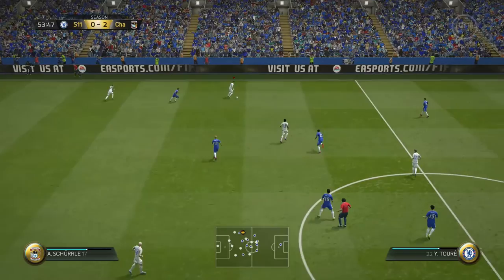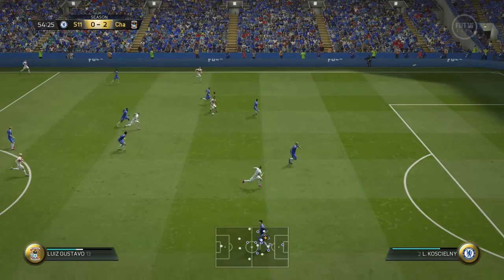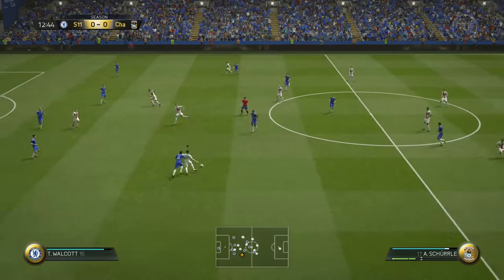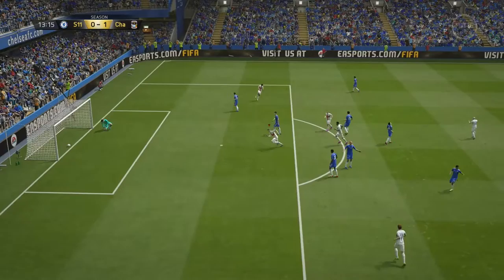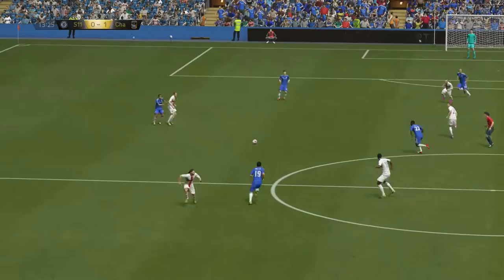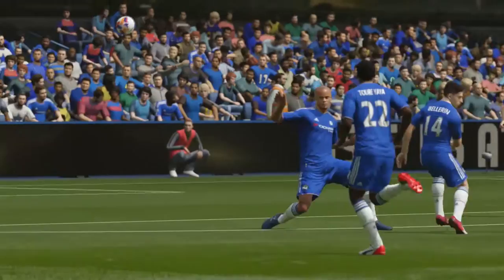I haven't scored any free kicks despite him having 90 free kicks — I've only had two or three. I don't really like his run up. It's decent when you're far out but when you're close in you can't really get the curve around the wall that you want. But going to long shots instead, where everything inside 25-30 yards is basically a penalty — because 97 long shots, you barely miss. That shot power is going to make it difficult for keepers, and with the long shot taker trait the shots naturally dip.